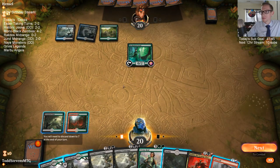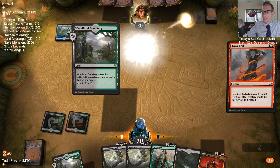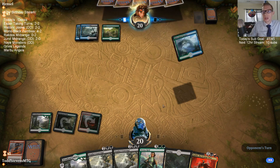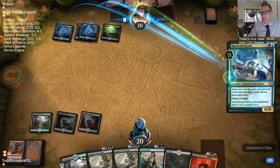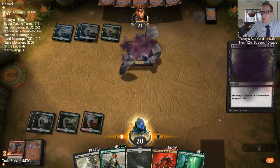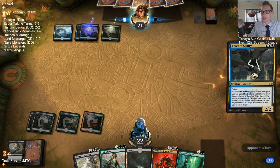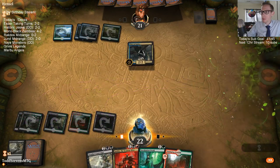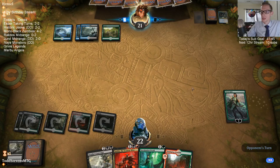Why not mulligan this hand? I liked how it had four lands and good mana. In these kinds of matchups, mulligans can be pretty tough — you can mulligan into pretty bad hands. I think just having that seven is good enough. The game doesn't usually end right away, and having seven cards over six is pretty valuable. I wanted to exile the Krasis so if they have Find/Finality they can't get it back — that's why I went with Contempt there.